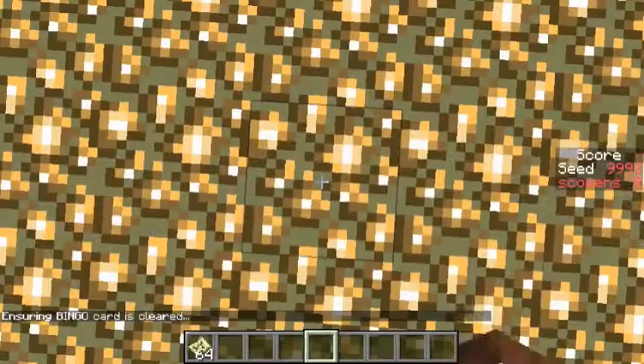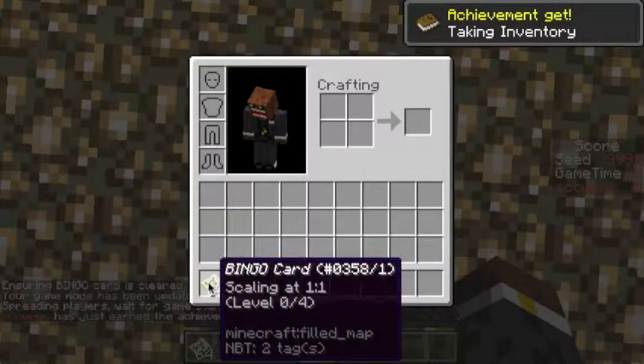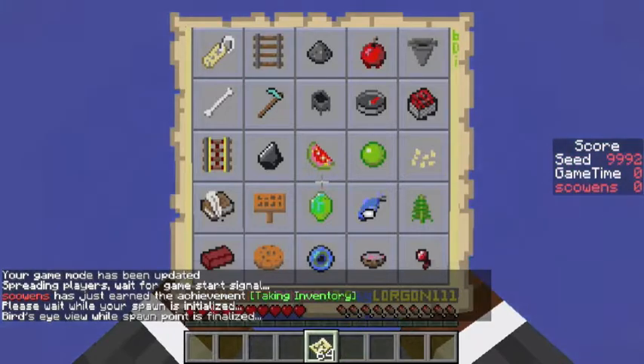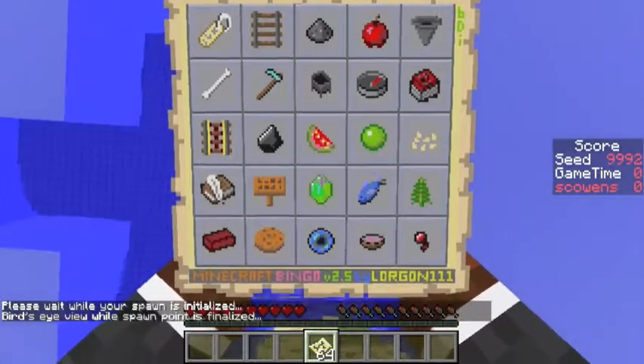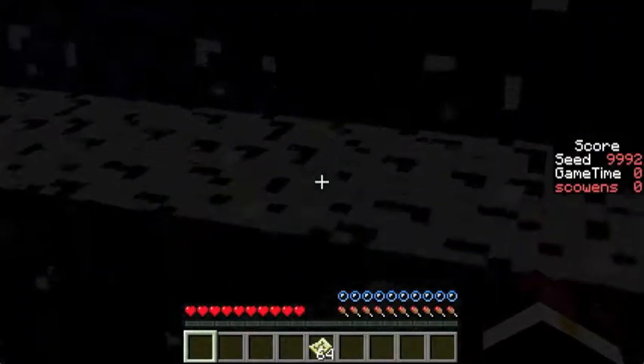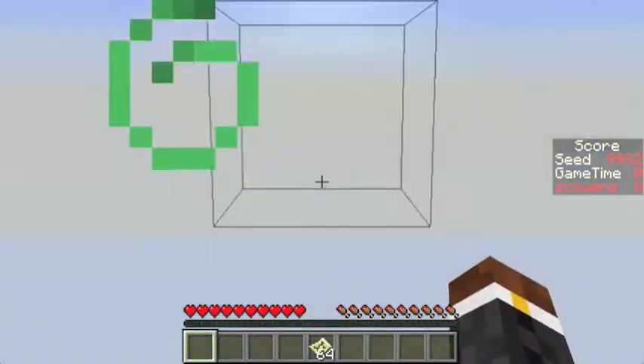We are going for that top row — the name tag, rails, gunpowder, apple, and dropper. This is a practice seed; I've run this a number of times. This is a pretty good run that I put together.